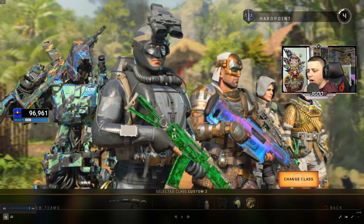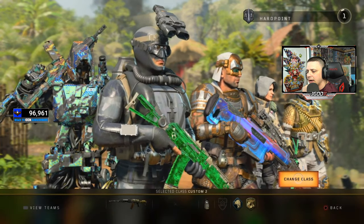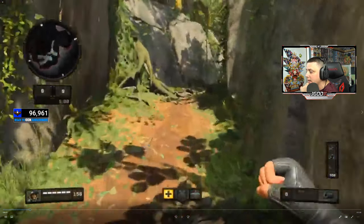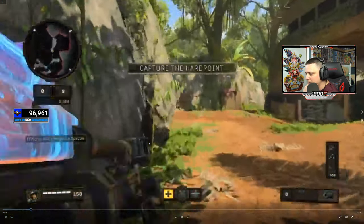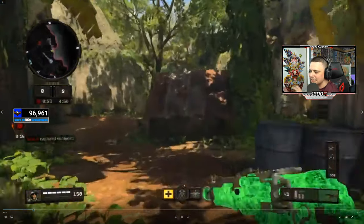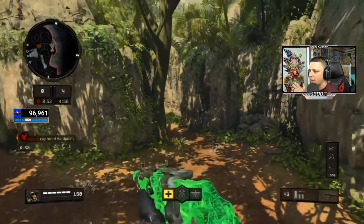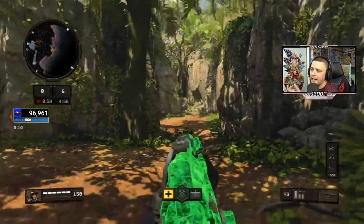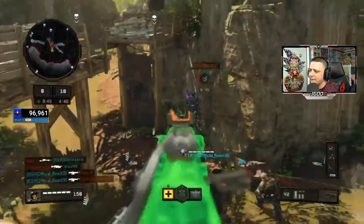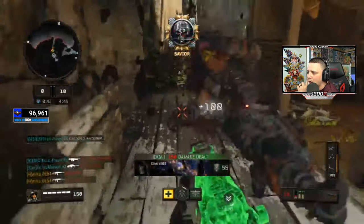It looks like they are using the KN57. We're going to see how they move around the map. There's the countdown — they're going in, they've got a suppressor on. They're going to come around the outside. It looks like they're using Recon, which is a good specialist if you're trying to go on streaks, because it'll fill in those gaps between UAVs, especially if your teammates aren't calling them in. Looks like this is Hardpoint.